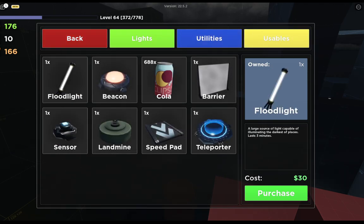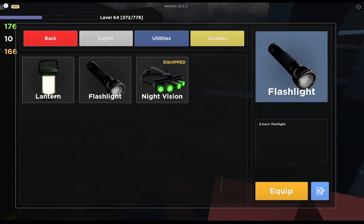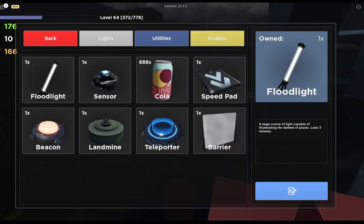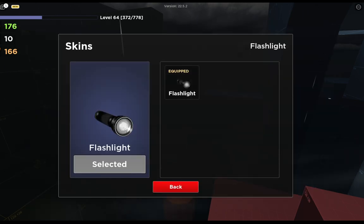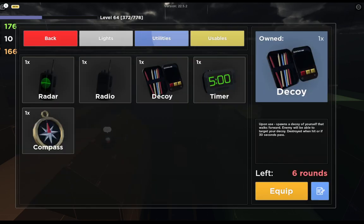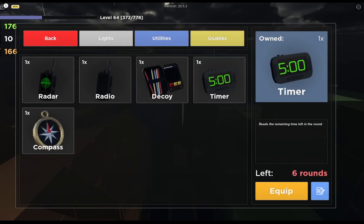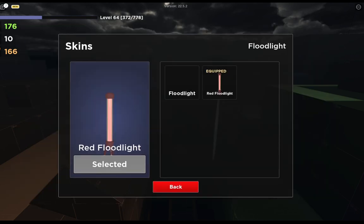Now for the item inventory — this is where you equip your items like the lights, utilities, and usables. Usables will always be equipped, but there are also skins for them. There's a blue button next to the equip button that opens the skins menu for that specific item. How you get those skins is through the daily shop.